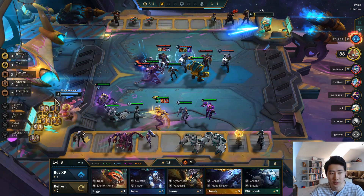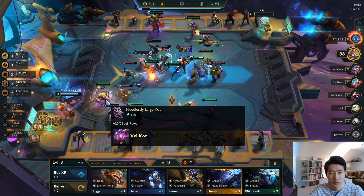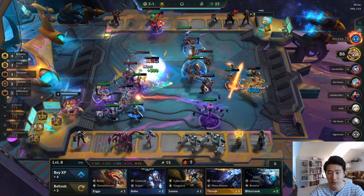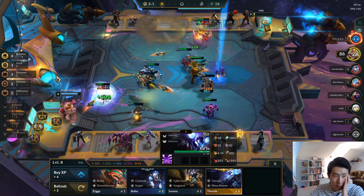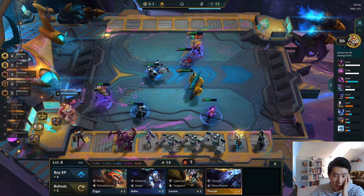Vel'Koz is good with Guardian Angel, and then we're gonna give him Rabadon's Deathcap — we got a bunch of items I can use here. Got another Blitzcrank. What am I missing? Oh right — I already have the Infiltrator bonus. With Force of Nature we can put in nine champions right now.